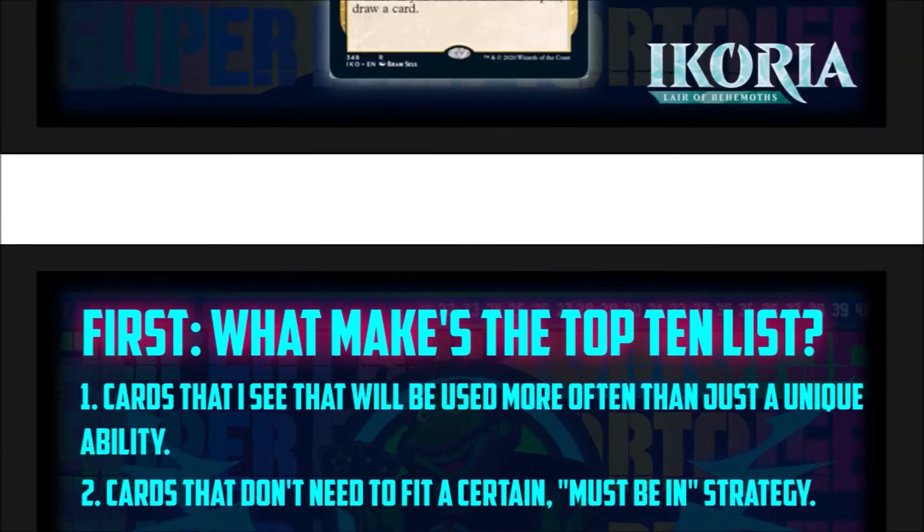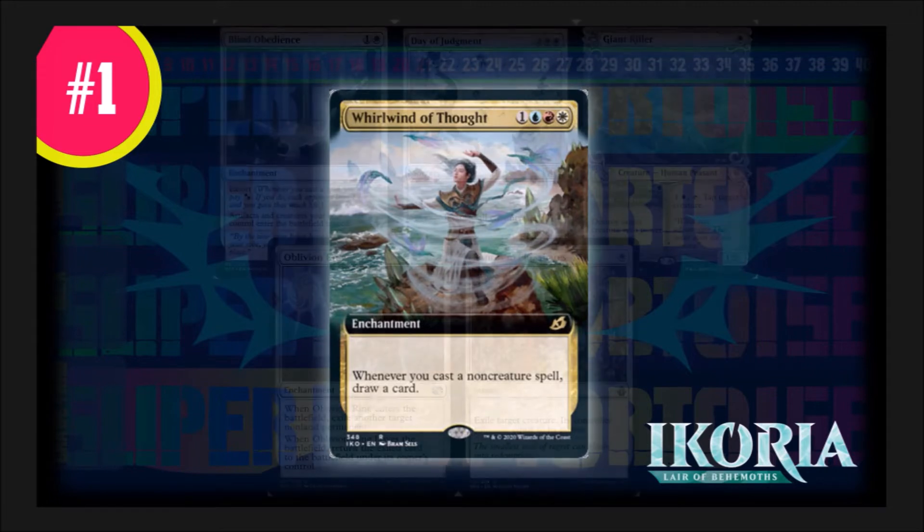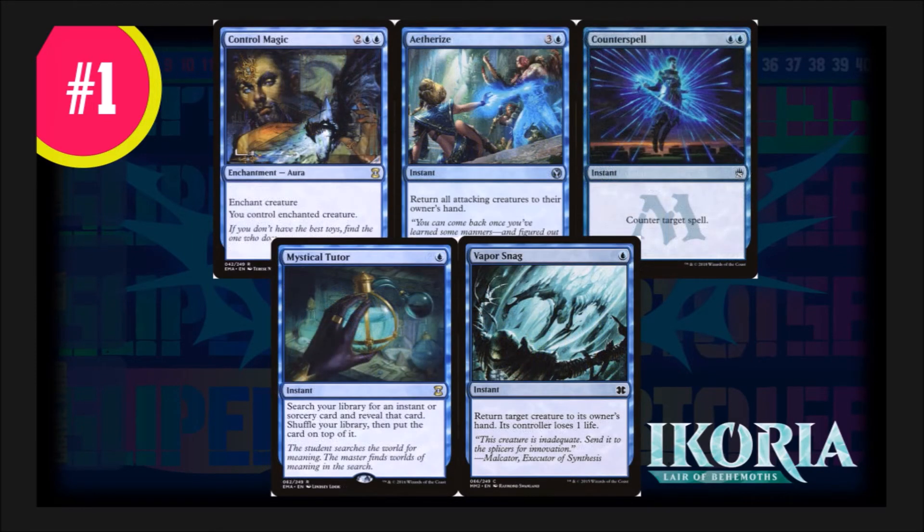Starting at number one: Whirlwind of Thought. This is a Jeskai enchantment costing one generic, blue, red, and white. It says whenever you cast a non-creature spell, draw a card. This card fits perfectly in spells-matters themed decks and will also slot into any Jeskai deck. With Blind Obedience, Day of Judgment, Oblivion Ring, and Swords to Plowshares, getting a draw on top of normal abilities feeds your hand. In blue, having Control Magic, Aether Gaze, and Counterspell cantripping off this card gives you more power. With Mystical Tutor and Vapor Snag getting a cantrip, you're just going to go far with this.